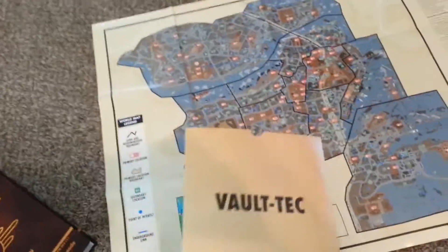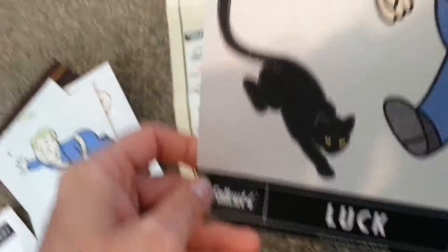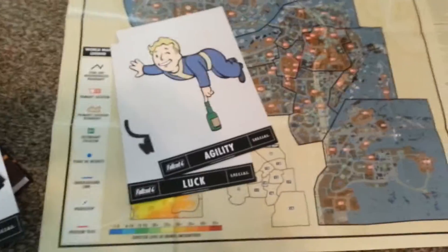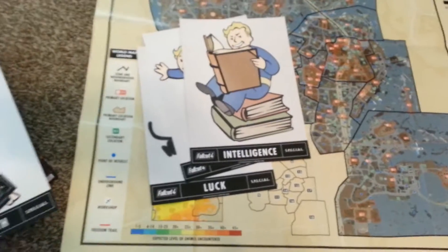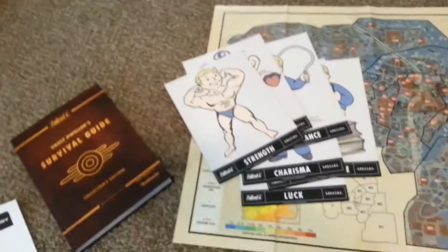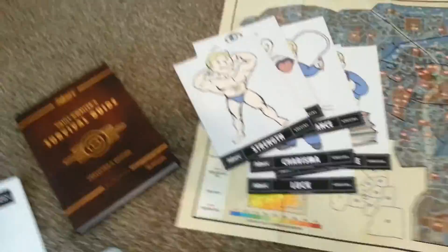The second thing they give you in the collector's edition is this little Vault-Tec manila envelope, and inside are these little posters. There's nothing on the back, but they're pretty cool. I'll probably give them to my stepson Darren — he likes this game too. They are Luck, Agility, Intelligence, Charisma, Endurance, Perception, and Strength. I don't know if you get those same ones in every book or if they're just random, but those are the ones they gave me.